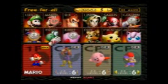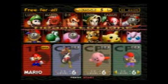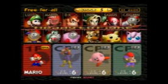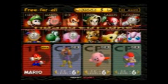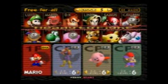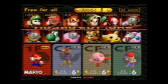The unlockable characters are Luigi, Ness, Jigglypuff, and Captain Falcon — I've already unlocked them. Luigi you get by completing Break the Targets with everybody. Jigglypuff, just beat Classic mode once with any character on any difficulty — easiest one to unlock ever, usually the first one most people get. That's the same in Melee, though in Brawl I think it's different.